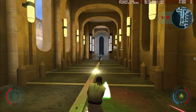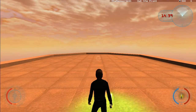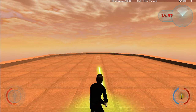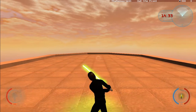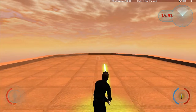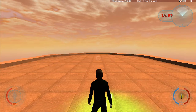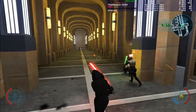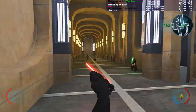Now for the basics of blocking blaster bolts. When Jedi stand still, even with their saber turned on, they will not automatically block blaster bolts. The main way to block is to hold the secondary fire button — the default is the right mouse button. While holding this key down, the Jedi's movement will be slowed. Blocking blaster bolts in Movie Battles 2 takes force points, or FP, represented at the bottom right of the screen as the blue bar next to your red health bar.